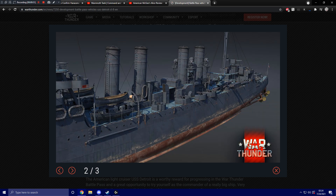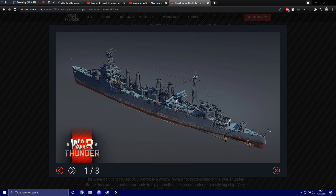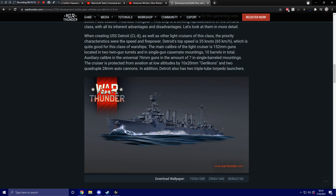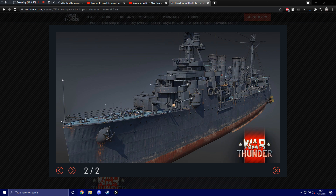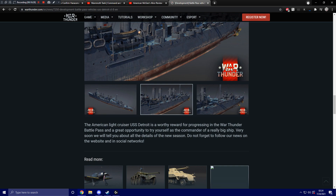Looking at the overhead screenshots of the vessel, I'm trying to figure out where all the casemate guns are. If there are four in the front and one on each side amidships, that's only six — I still can't account for the full ten barrels mentioned. The American light cruiser USS Detroit is a worthy reward for progressing in the War Thunder battle pass, coming very soon.